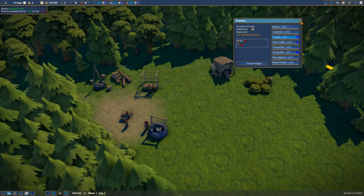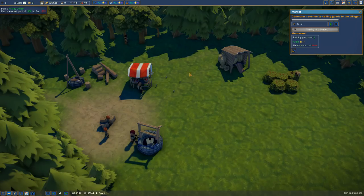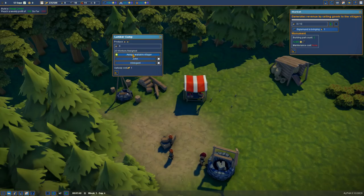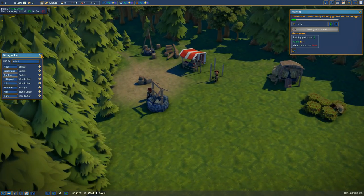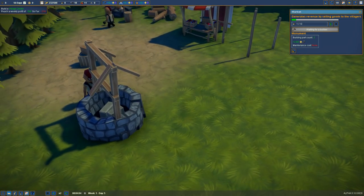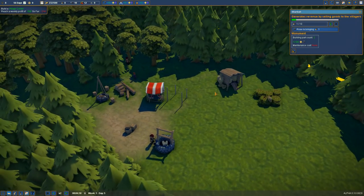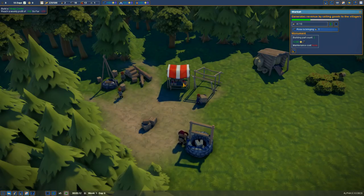Thomas is over here picking some berries — he'll bring them back and we'll eventually get a market going so he can haul those berries in to sell them. Our market is waiting for wood. Let me get a little more wood. Hildegard, John, get to work — we need a lot of wood. Everyone has a job now. One of the builders is just staring at the well — it needs stone, which is coming in.